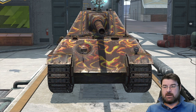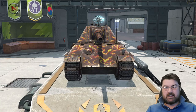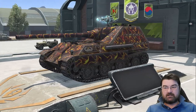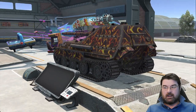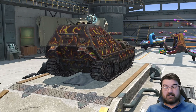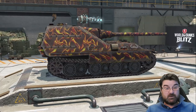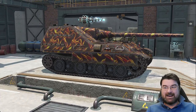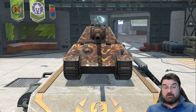The Jagdpanther has no turret - it's a fixed casemate. That means the sides and the back of this tank are incredibly vulnerable; they're going to be lightly armored. Because it doesn't have a turret it has to turn its entire hull, so it's pretty easy to circle to death, and it ain't the fastest tank out there.